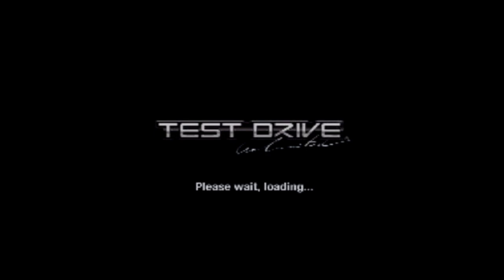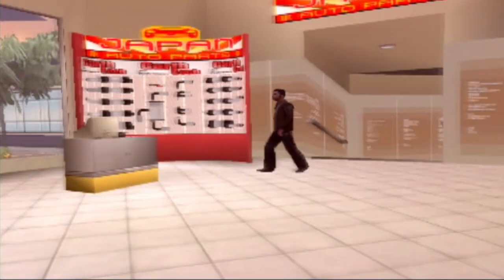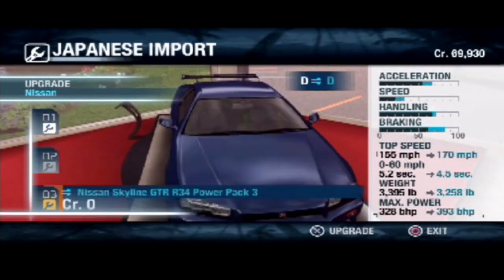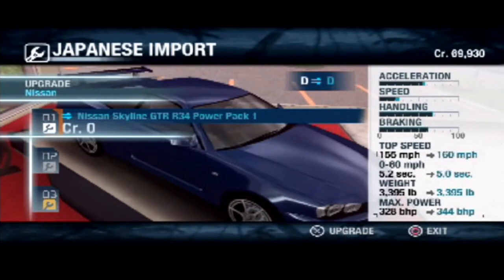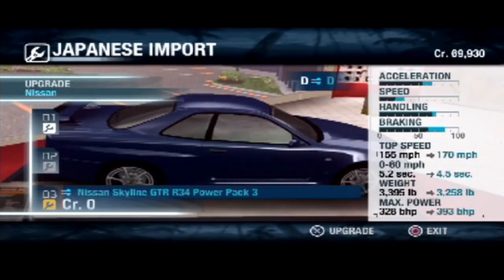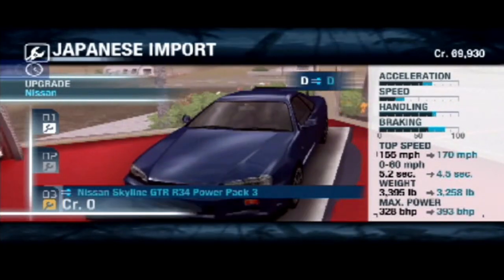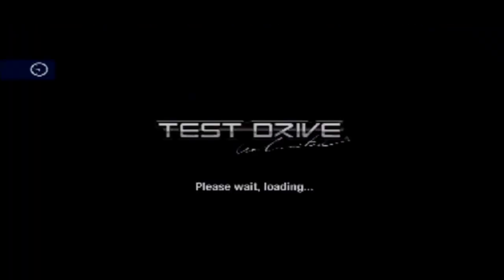That's really good — oh look at that, fancy! There's our car in the middle. So we can upgrade without it going up into another class. The first upgrade gives us about 160, then 164, and then 170. Of course, you know me — we gotta go for the top power pack. And obviously the upgrades are free anyways, so it's not going to cost me anything. We will still stay at 69,000 credits. That is a very perfect number.